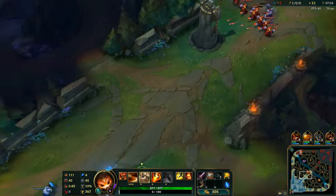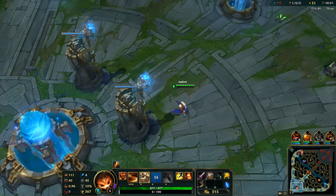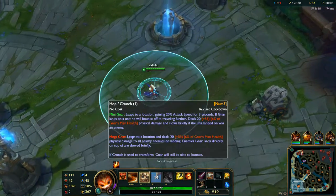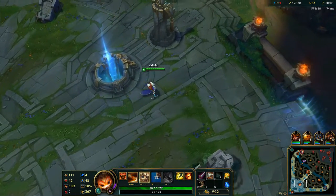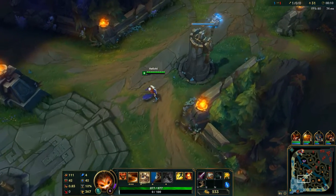Now we'll walk into lane and show off some of his abilities. I can probably go ahead and show off his E — just show him Hop. It's not going to be anything too crazy.